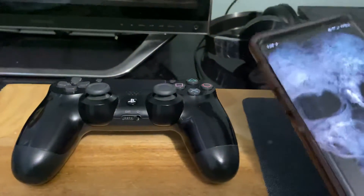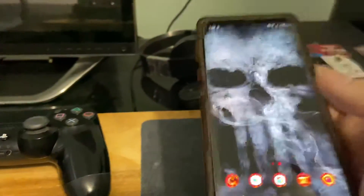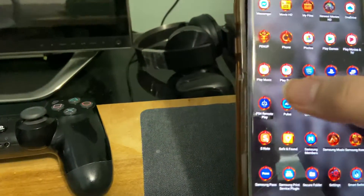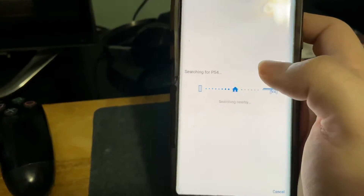So we finally got an Android 10 software update, which means we should be allowed to use the DS4 connected wirelessly to your phone and be able to use Remote Play. So let's go ahead and fire up PlayStation 4 Remote Play.